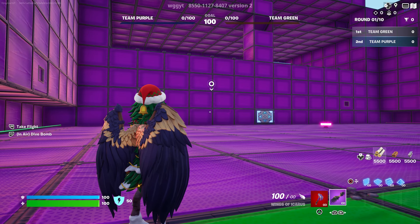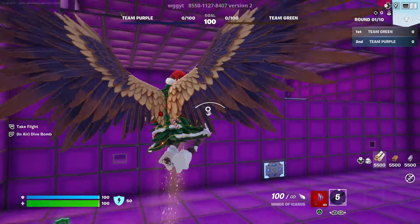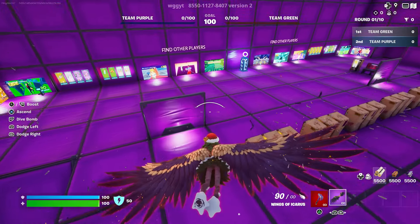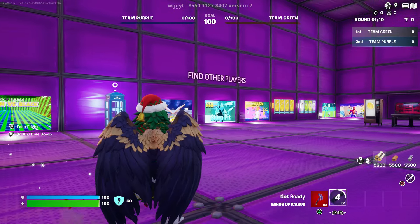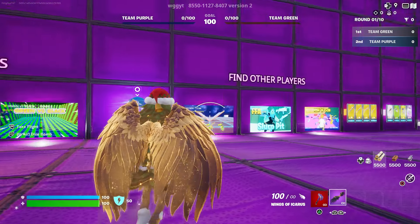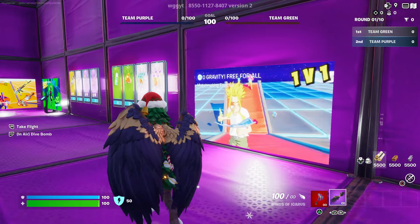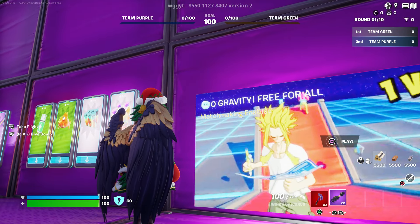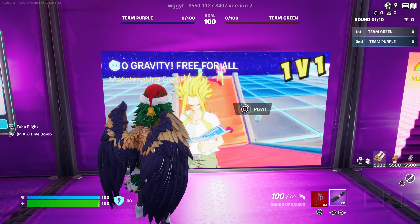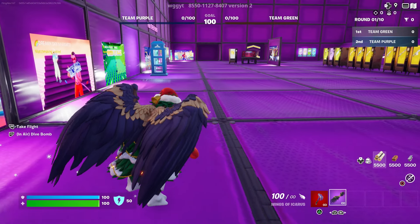Once you've activated it, go back to the arena. Use your wings if you want, and come right over here. The map that I want you guys to choose is going to be called OG Gravity Free for All. Interact with it, make sure it's private, and start the game.